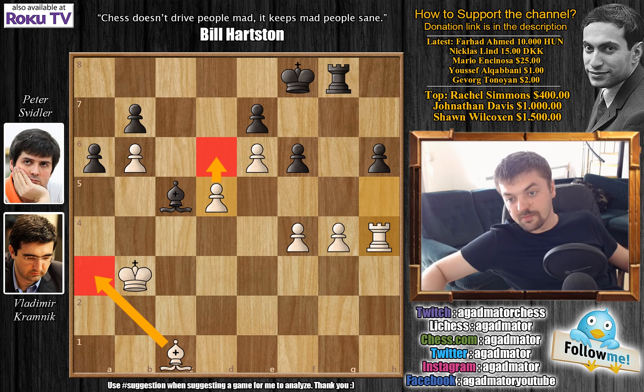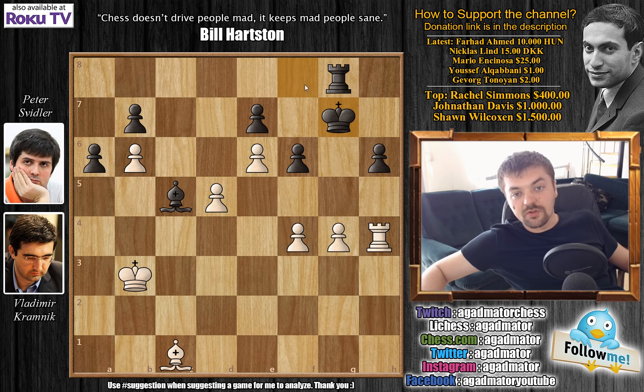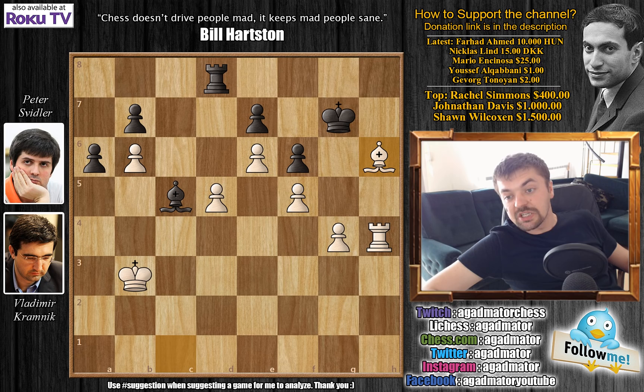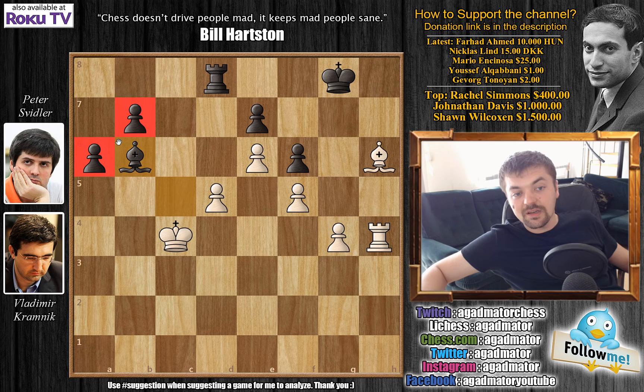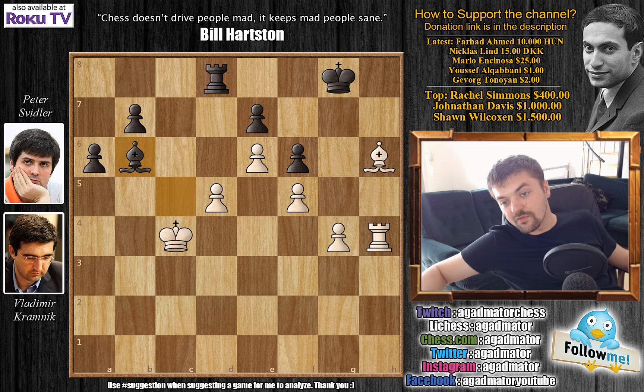So first King to g7, preparing Rook to d8. There's also the matter of the d5 pawn, so Svidler will grab his pawn. We have f5 now, Rook to d8, and Bishop captures on h6 with check. King to g8, now comes King to c4 — and now the King is guarding the d5 pawn — so now Bishop captures on b6. Svidler does have two passed pawns on the queenside and it seems like there is compensation for the cramped position. But there's actually a forced win here for Vladimir Kramnik — a very nice position to pause the video and figure out how to proceed, as you will most likely find yourself in similar situations.